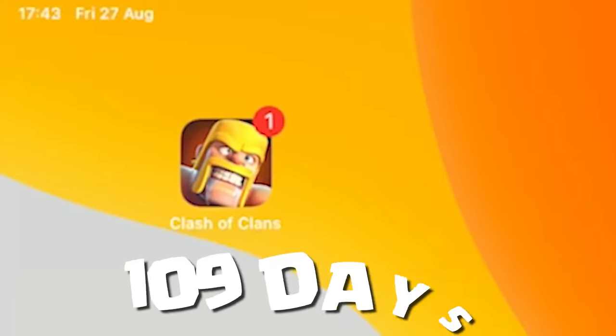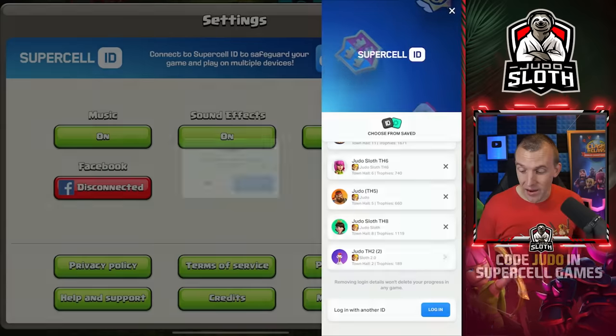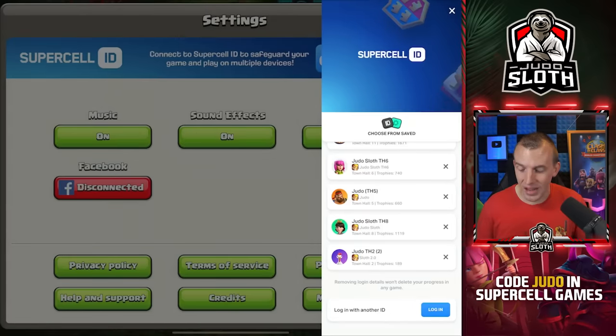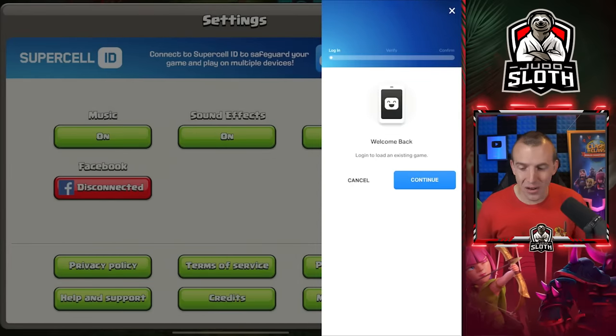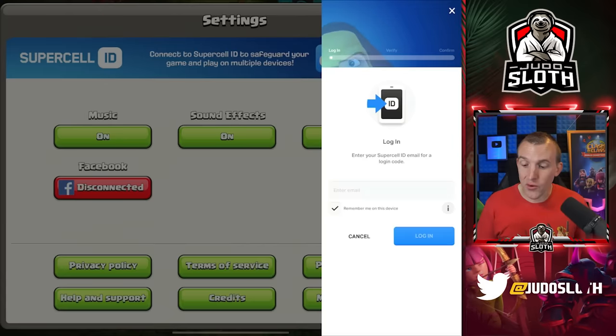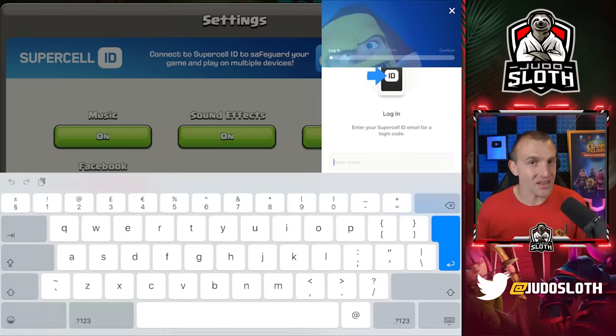It has actually been 109 days — I have been extremely busy the last week. Have I aged much in the last three months? Let's find out what the auto upgrade feature looks like. I actually went ahead and removed this account from my iPad in terms of the Supercell ID so that we didn't accidentally log in and mess up this entire video, so I'm going to have to re-sign into this account.